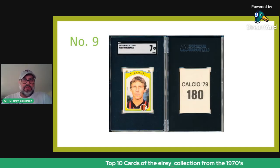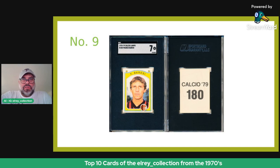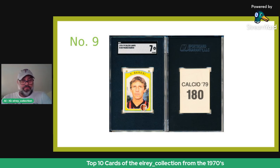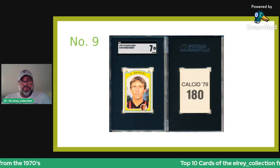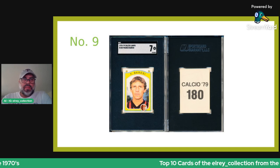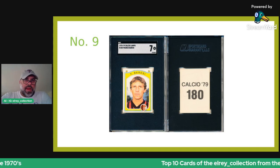Number nine on the list is none other than Franco Baresi in this 1978-79 Lampo — a really tough one to find, especially in this type of grade. This is an SGC 7, super clean sticker that just yells 1970s with its format and little stars. As a player, he's probably one of the best defenders ever — he could certainly give Maldini a run for his money as the best Italian defender ever. His Calciatore is much more common, but this one has very few graded copies and is really a highlight of any collection.